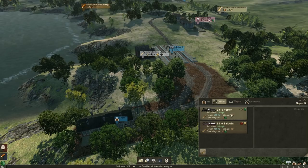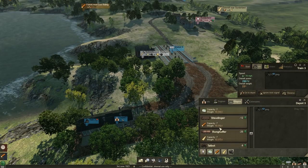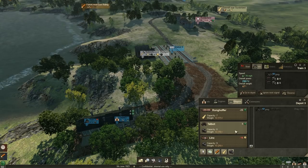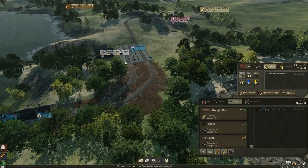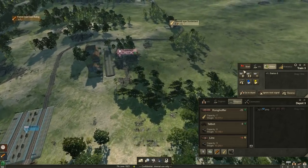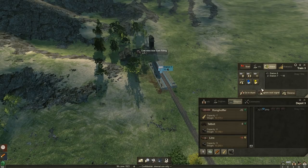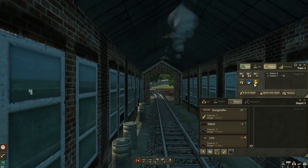This is going to be an easy train line — from station six all the way up to station seven and back and forth. Let's roll out with the coal train. Let's see what she looks like. Very beautiful looking station as well. I love how the game helps you level out terrain by putting down gravel or stone to level it out. There she goes. Hopefully that's enough to haul some coal back this way.